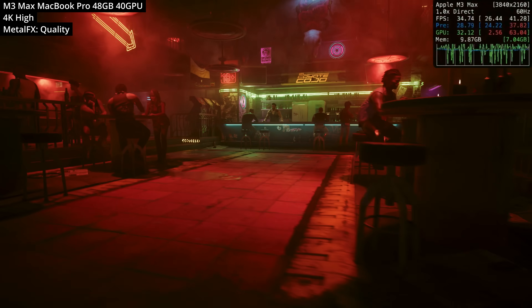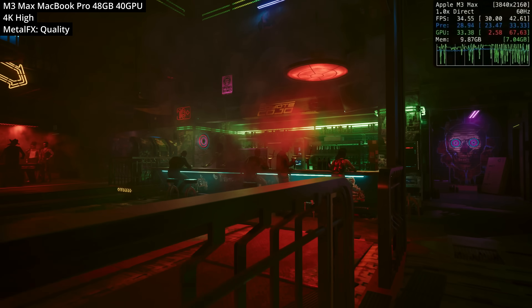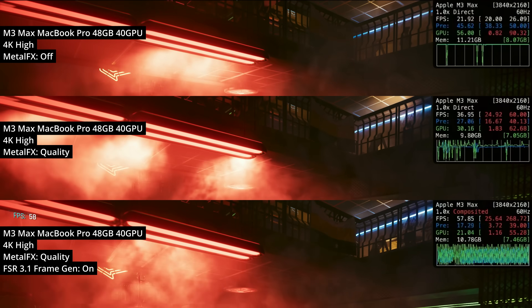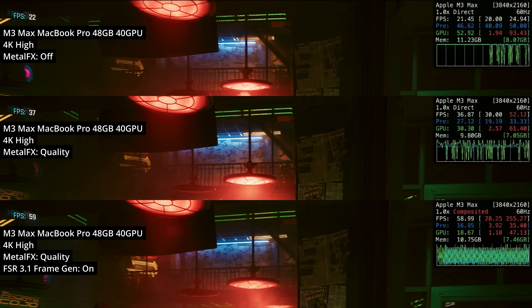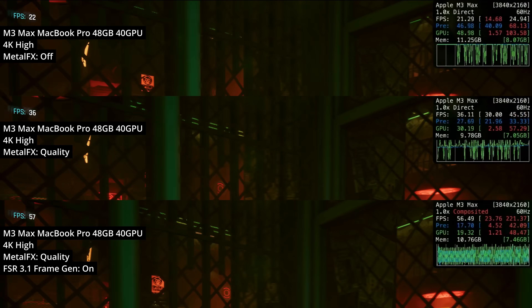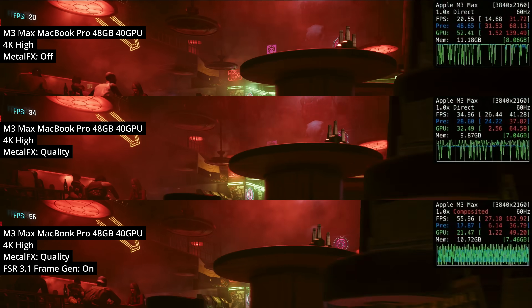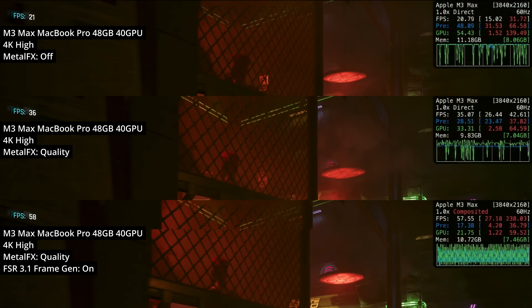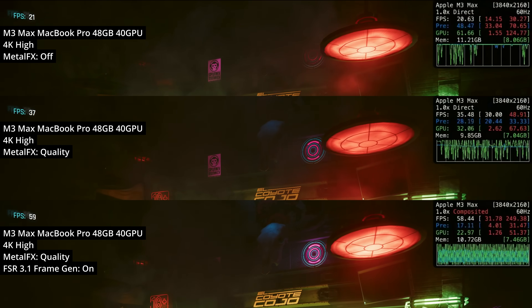As a higher-end M3 Max, we are capable of driving this game at high resolution. This is 4K running with Metal FX quality upscaling. I'm doing a comparison with 4K frame rates: Metal FX off, Metal FX quality mode, and then FSR 3.1 frame generation turned on. The panel with frame gen on is substantially worse in terms of frame timing, and when I actually played with frame gen on it didn't feel that good — a bit jittery.